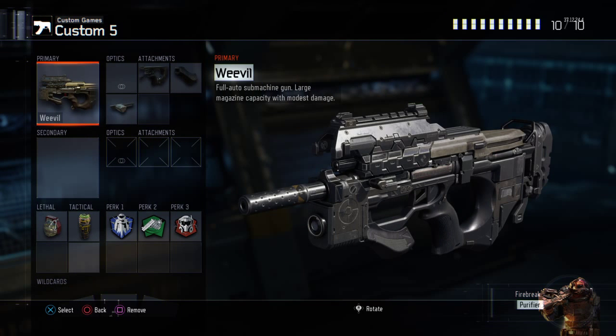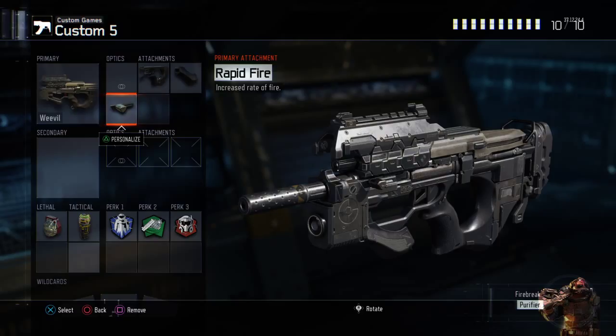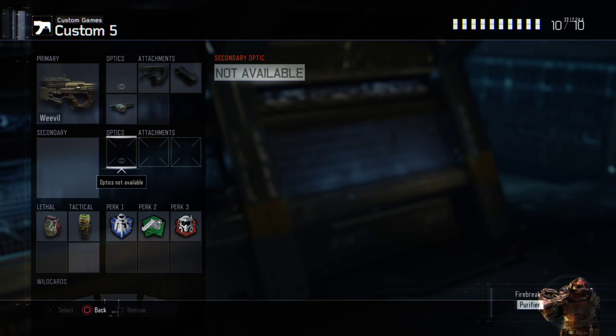Fifth class — the Weevil. Weevil's very underrated; I do like this gun a lot and I recommend using this weapon for Nuketown. I've got Quick Draw, Grip, and Rapid Fire. Very good for Hardpoint and Nuketown especially. The Rapid Fire helps out because its damage is so low — it allows you to fire a few extra bullets, and the 50-bullet clip helps a lot.